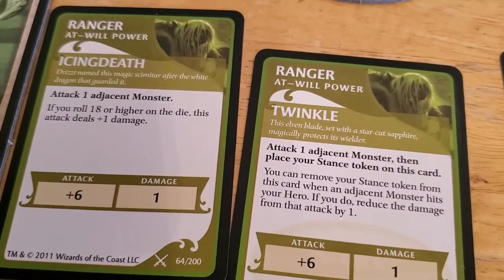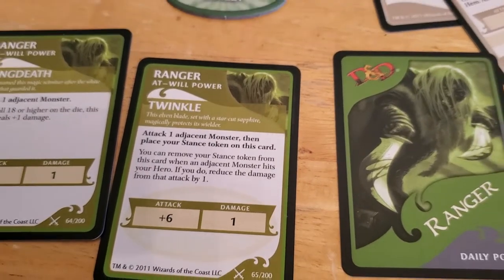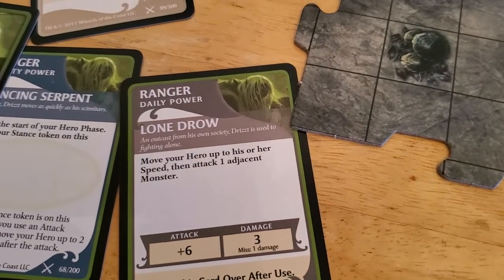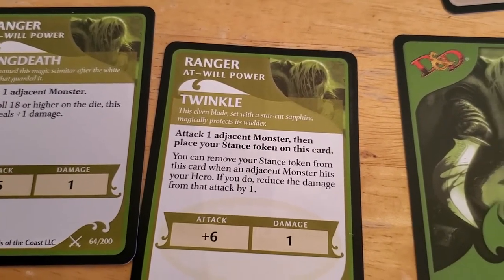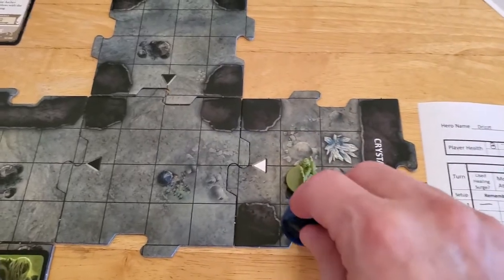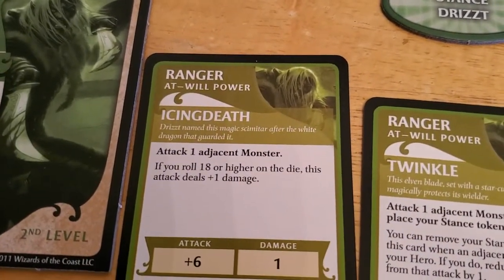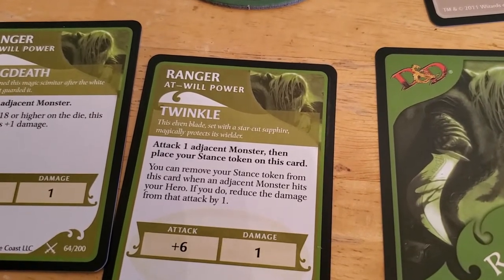Attack one adjacent monster. Maybe I should use this one — move your hero up to his or her speed, then attack an adjacent monster. That wouldn't be a good use of that power for a monster with one hit point. So I think what we'll do is we'll use Twinkle, mainly so I can figure out how this stance thing works. In anticipation of taking this thing down, we're going to move over here to this unexplored edge and attack using Twinkle. Twinkle has the same attack bonus as Icing Death. It does not do two damage like Icing Death does, but it won't matter in this case because if we hit it, we're going to kill it. And I guess we have this stance thing, which I think is beneficial.